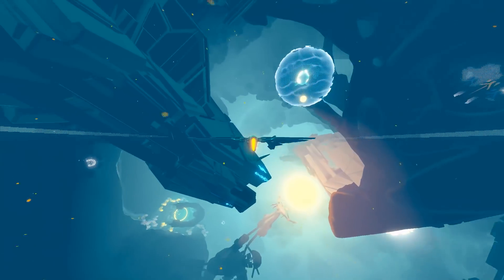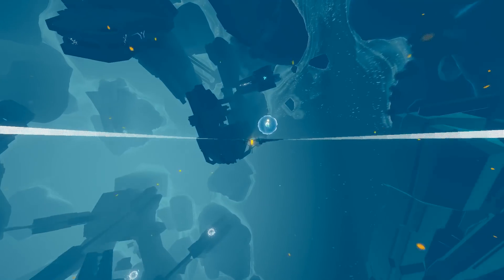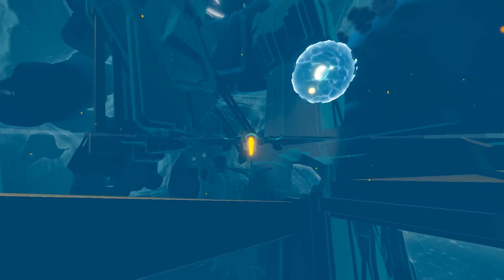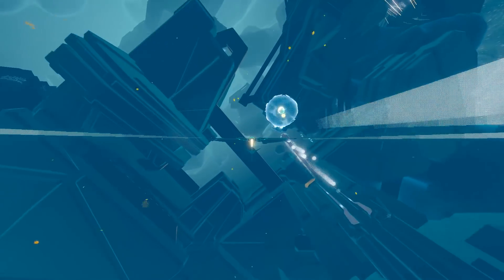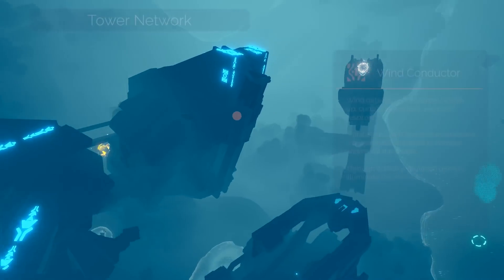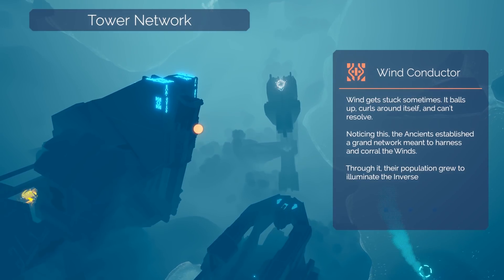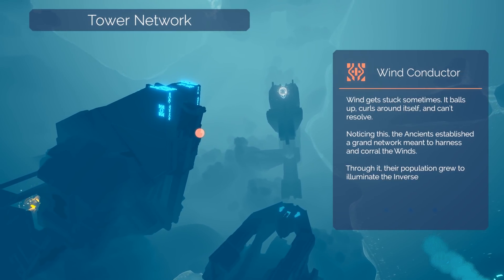So we're... Sometimes I wish I could zoom out a little bit more. Bad news bears — we opened a thing, I don't know where said thing is. These structures kind of look samey to me and it's a problem. Tower Network — Wind Conductor: wind gets stuck sometimes, it balls up, curls around itself, and can't resolve. Noticing this, the ancients established a grand network meant to harness and corral the winds. Through it, their population grew to illuminate the universe.